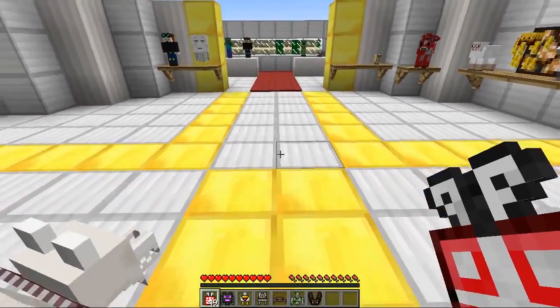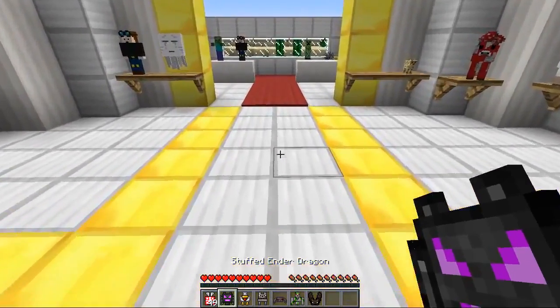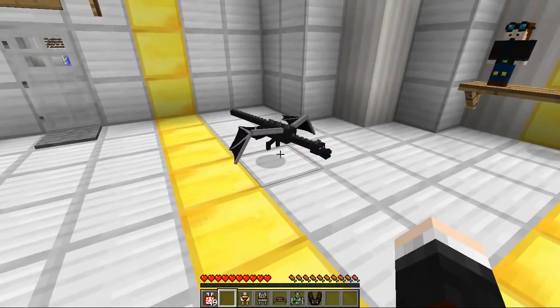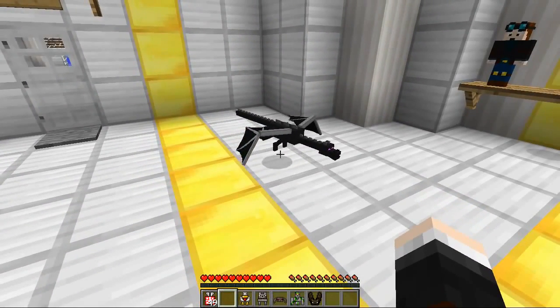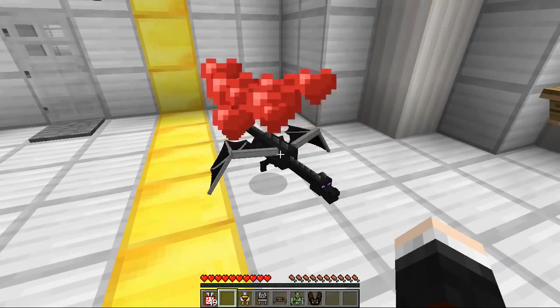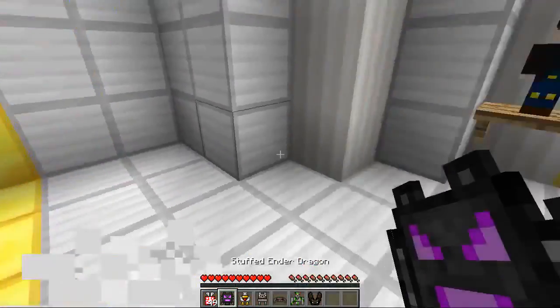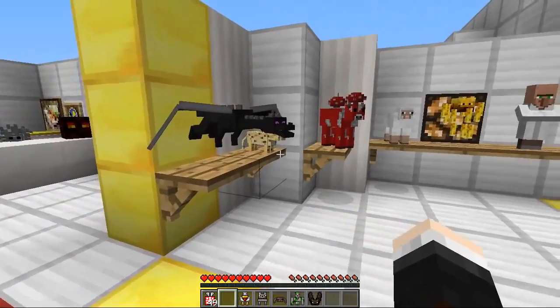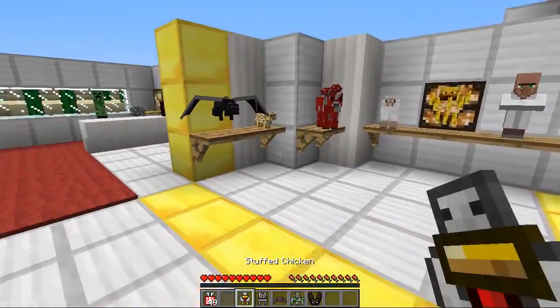We've got a super rare one guys — we got the ender dragon! Let's pop this one on the floor because I don't know how big it's gonna be. Look at that — a mini ender dragon in your world would look incredible! Let's listen to the sound... yes, very scary indeed! A lot less scary because it's tiny. Let's plop this one pride of place on the shelf — that looks so cool!